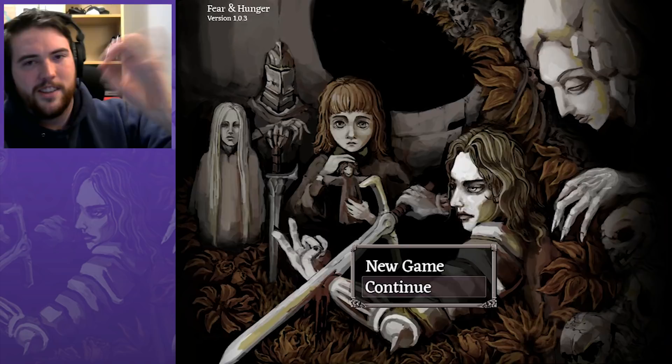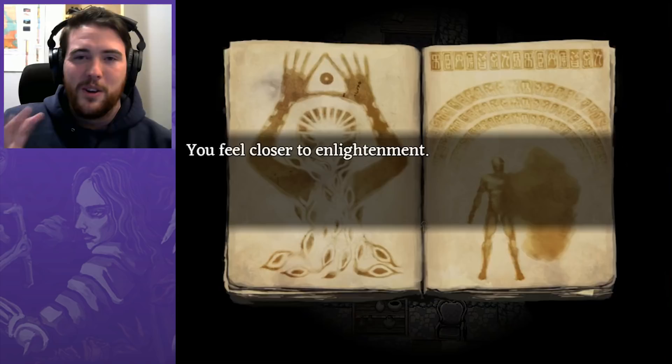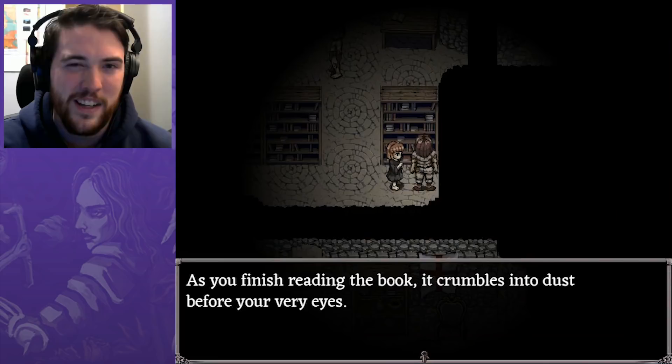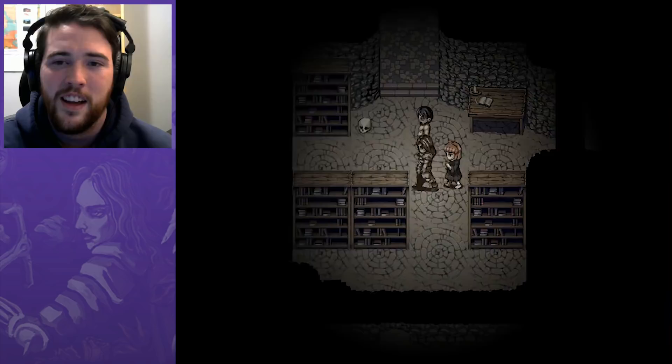Welcome back to Fear and Hunger. We're on version 1.03 — there was a patch relatively recently that fixed up a few things. Mostly squashing bugs, but apparently some of those coin tosses have been made slightly easier, some removed entirely. The more totally unfair ones are totally gone. Pretty much they just tried to make things a nudge and a hint easier — no crazy huge differences, but it might be noticeable for people more familiar with the game.